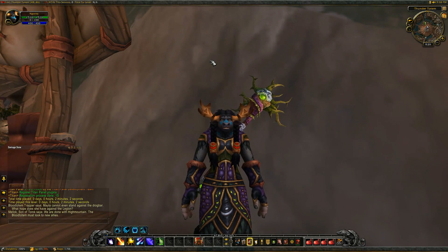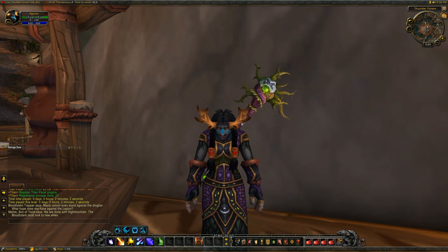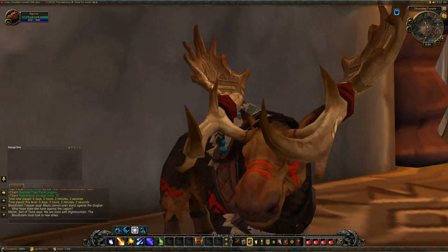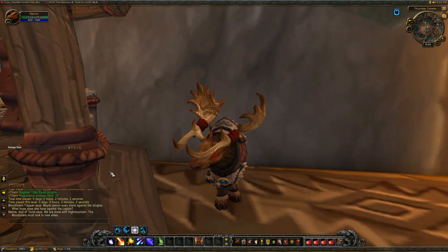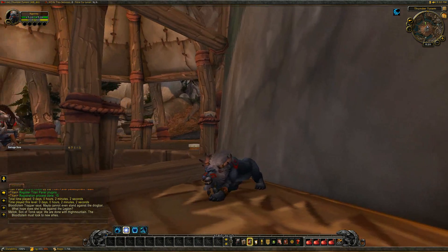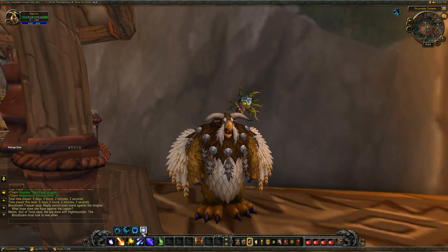I've got a little druid here — I just randomized the name. I got her outside in a level 100 zone so I could show you her travel form. If you know druids, the big thing is their shapeshifting. Travel form looks pretty cool — got a big fire, keeps the large antlers. Got the cat. And the moonkin, which pretty much looks like all the moonkin, but they have horns. So that's kind of cool.